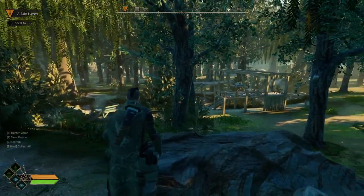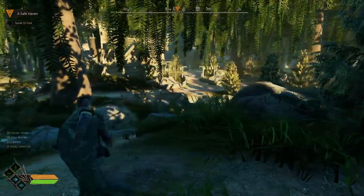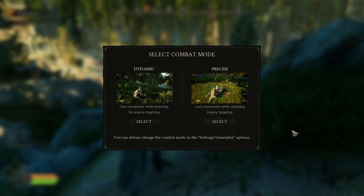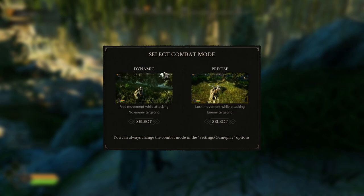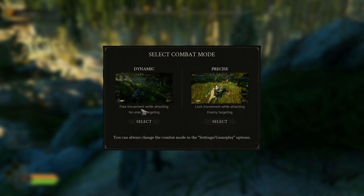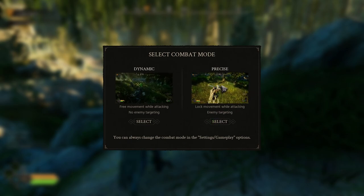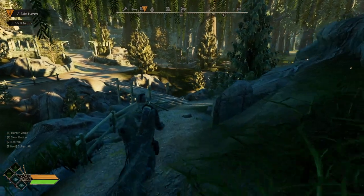As we start to arrive, you begin to see the camp. It's going to start giving you pop-ups. The first thing it asks is to select a combat mode: dynamic or precise. Dynamic means free movement, while precise locks movement while attacking onto an enemy. Then difficulty level: Rogue, Outlaw, or Legend. We're going to go with Rogue for now - we can always change that later in the settings.